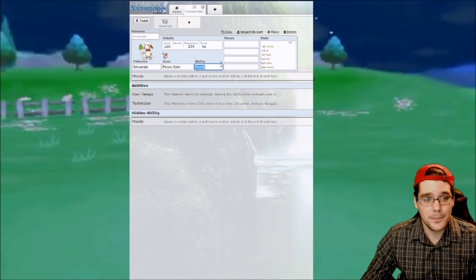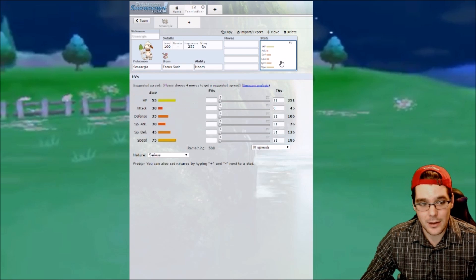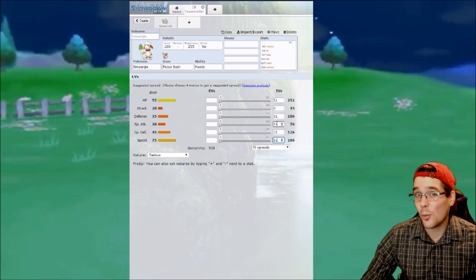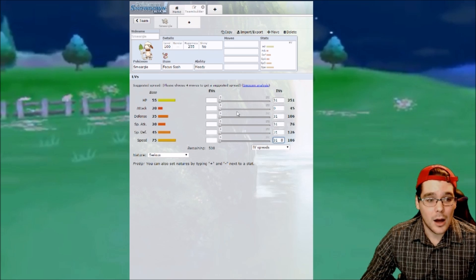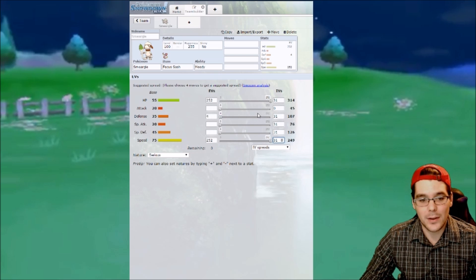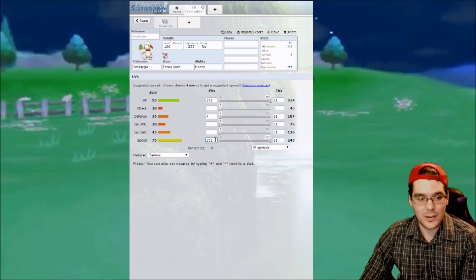So let's go ahead and give it the Focus Sash. Next we're going to jump into EVs and IVs. The IVs aren't super important as long as you have 31 in speed, defenses, and HP. Attack and special attack don't matter that much depending on the Smeargle you're running. EVs are very, very important, as well as the nature. We're going to max out speed, max out HP, and give it four in defense or special defense — it depends on whether you want to try and live a hit, since Smeargle has 45 base special defense and 35 base defense.